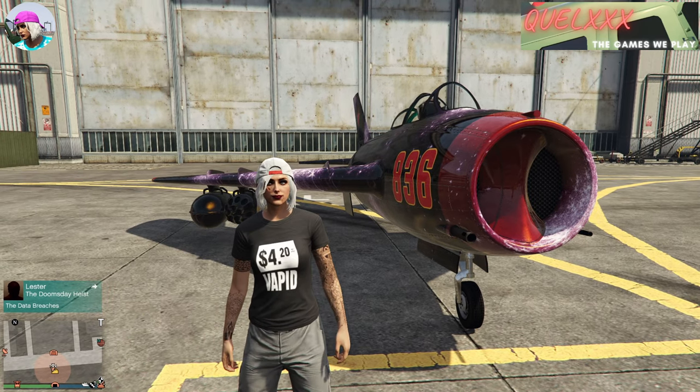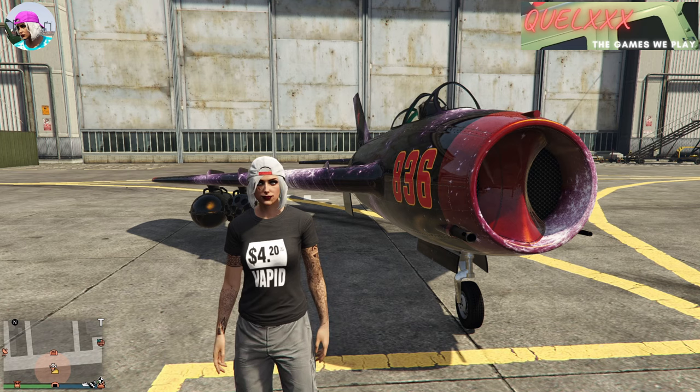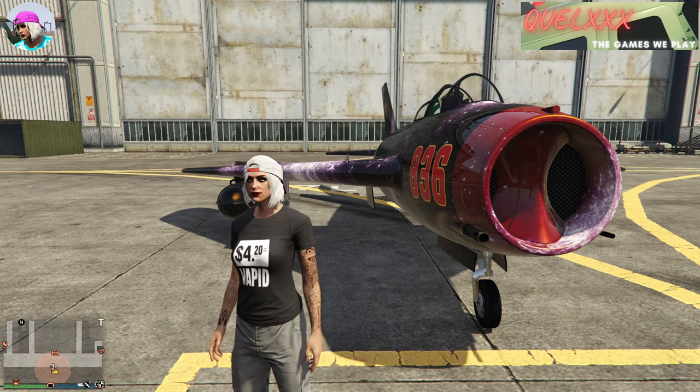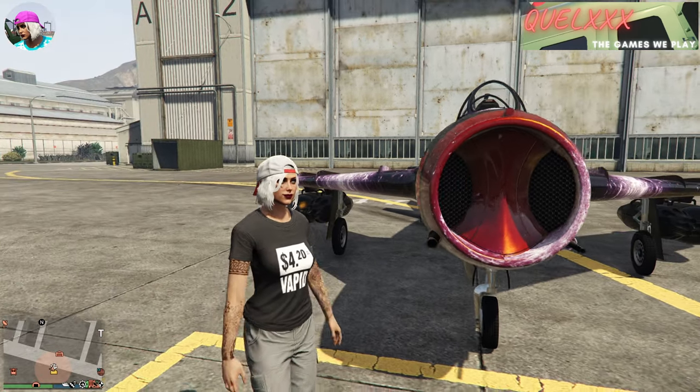I've sped up the video on the glitching process so it won't take as long. If you need to see the detailed steps, you can slow down the video or refer to another link in the description for the general steps. But you will need to use this video to see what livery I buy on the Vagrant in order to get the livery on the Molotov.